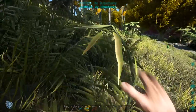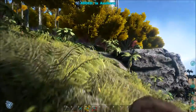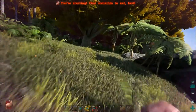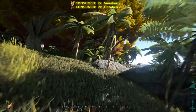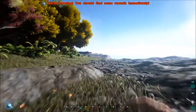I decided I didn't really like it down there. I saw this cliff and thought why don't we build the little hut up here on the cliff. But I'm kind of starving so I really need to hurry up and build a campfire as well so we do not die of starvation.